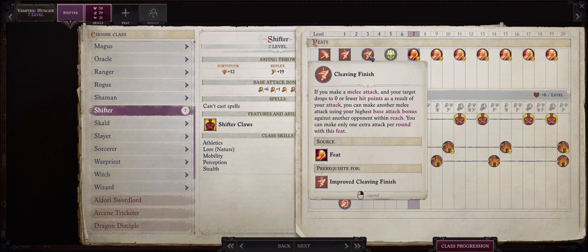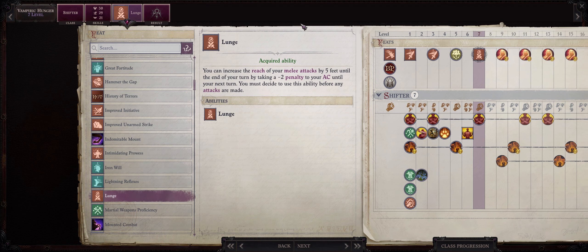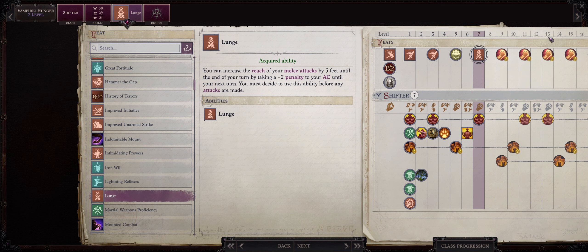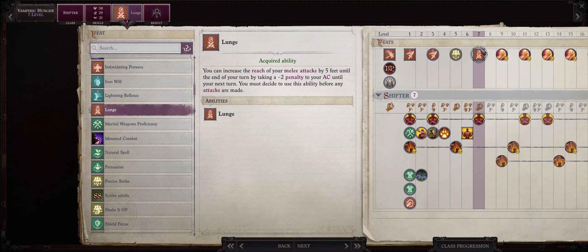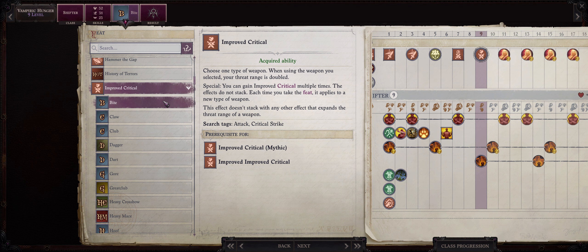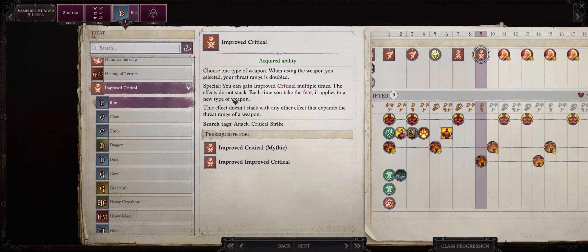For level 7, Lunge is the way to go. We want Reach to attack enemies that are somewhat far away and also to provide higher defensive capabilities. Although as a Lich starting from around Mythic level 4 spells, you'll get the Vampiric property on your weapons and will restore loads of health per attack anyway, so even if you're getting hit a lot you'll easily recover all the damage. It also has great synergy with Cleaving Finish. For level 9, Improved Critical into Bite. Bites won't have the highest critical range without the Trickster path, but it will still be more than enough — especially because the way Outflank works is, if your allies get critical hits, you'll also get free attacks of opportunity, so you can make up for your lower critical range through allies.